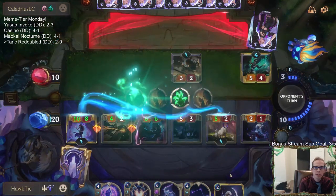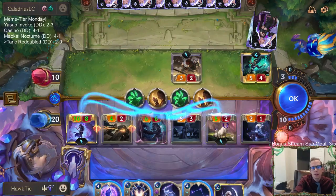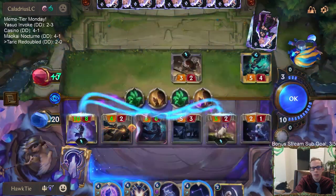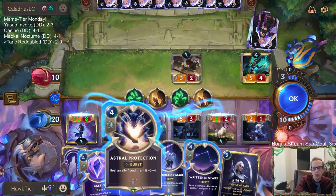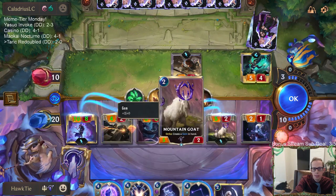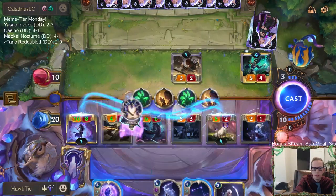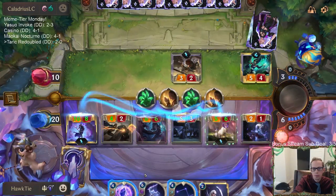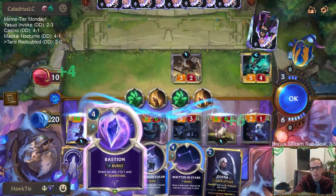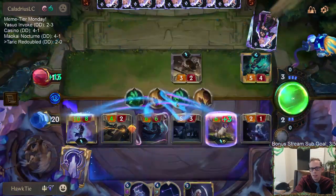There's the stun, and there's Grasp of the Undying — they did have the two cards they needed. Because Grasp of the Undying is going to put them back to 16. Oh wait, it says three — because they're only gaining three. Astral Protection on this does an additional two damage to them, which would put them down to one. Oh no, it doesn't — it lets them gain three more.